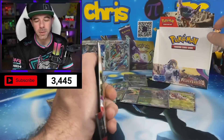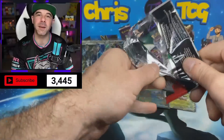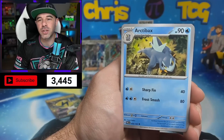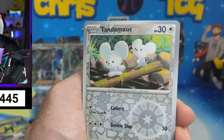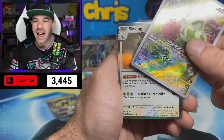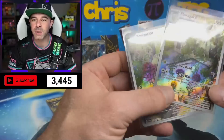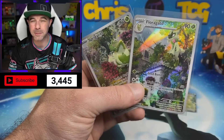One more pack. Ladies and gentlemen, thank you so much for joining us. Please smash that like button and subscribe with your notifications turned on — that is how you get entered into the giveaways, and also make sure you leave a comment down below. We have a Gothita, a Maschiff, Arctibax, Giacomo, Tandemaus reverse, and a Sprigatito art rare! So the box was not done yet — and a Slaking regular holo. We were able to get two of the three of the line for Meowscarada. If we had gotten the Meowscarada instead of that gold energy, this box would have been absolutely insane.